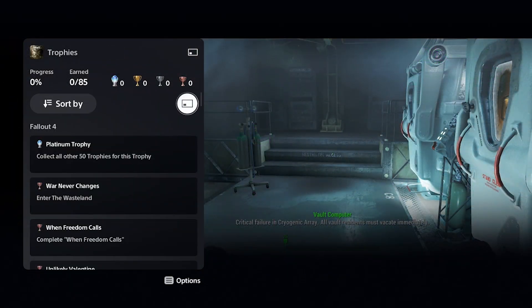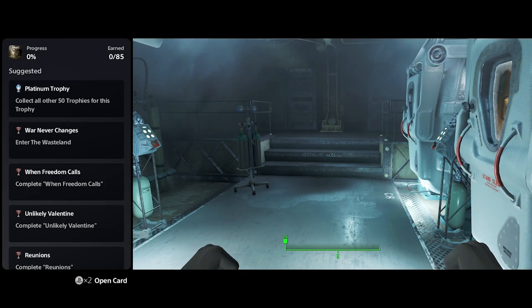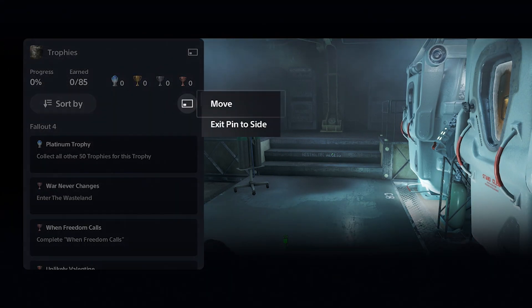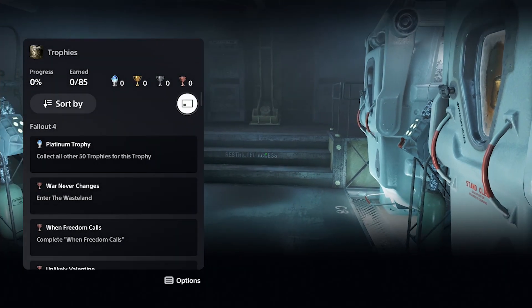What this does is it will show you the trophy list while you're playing the game. All you have to do is open the trophy panel from the home screen and then pin it to the side — it's really that simple.